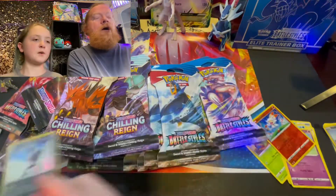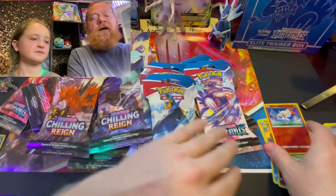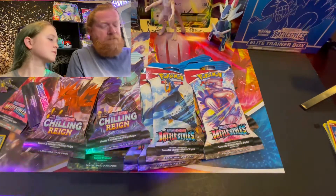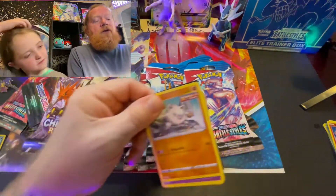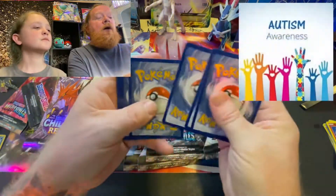Scorbunny and a holographic — so we're two for two so far! I'll take those odds. Make sure to click that subscribe button. It means a lot to Aspen — he's a highly functioning autistic kid who wants to connect with other parents and other kids.